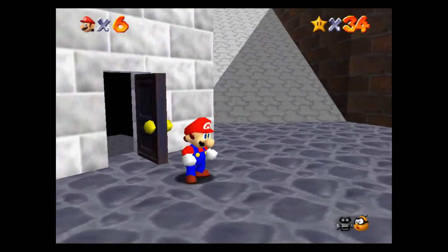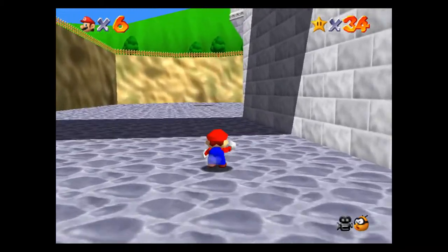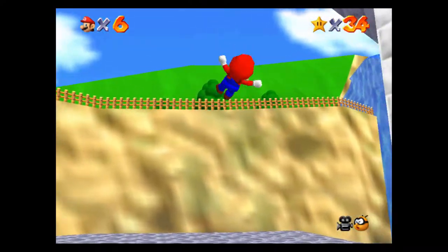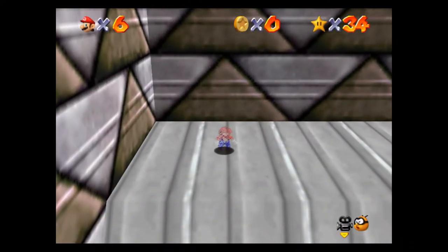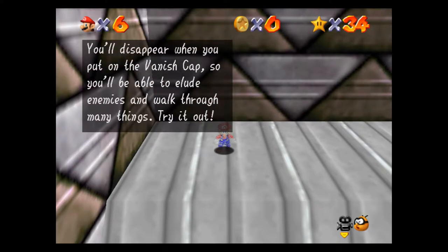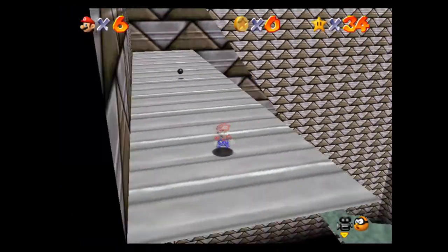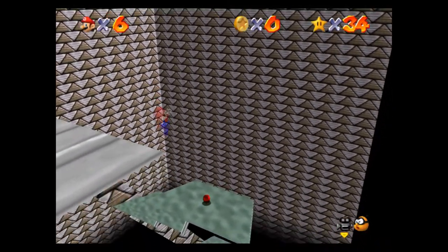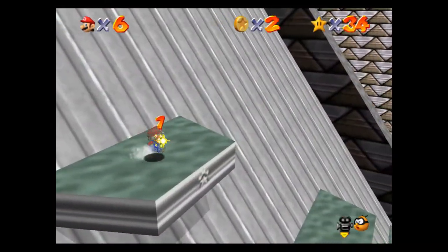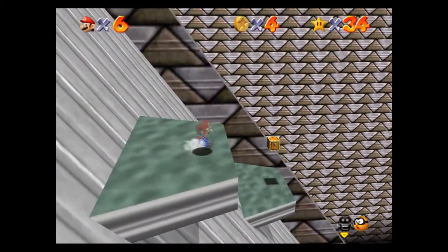There's a little spot where you can drop down way over here — yeah, there it is. All right, so this is the invisibility cap level. It says: 'Welcome to the Vanish Cap Switch Course. All the blue blocks you find will become solid once you step on the cap switch. You'll disappear when you put on the vanish cap, so you'll be able to elude enemies and walk through many things. Try it out.' So what we're going to be concerned about right at the start is these red coins — there are going to be eight to collect and we'll get the power star plus the cap.